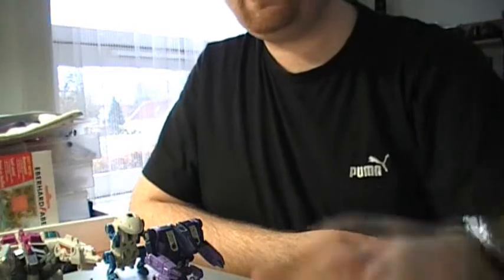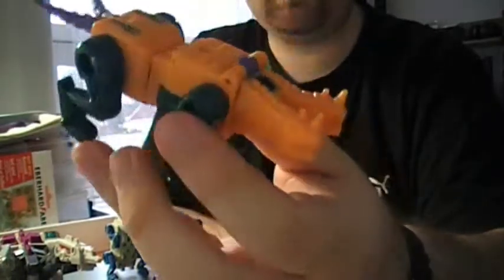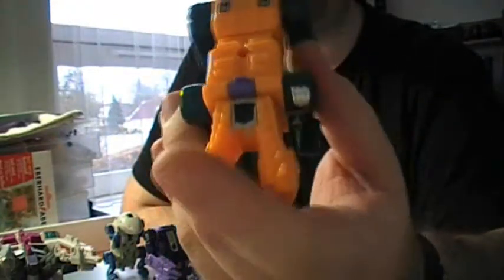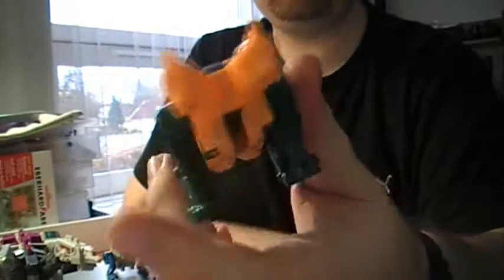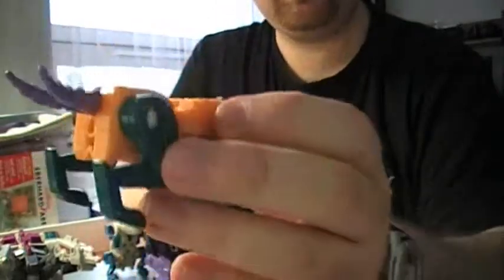The next one is Sinnertwin. Quite a beast. He looks a bit like a rhino but with two heads, as you can see there, and a twin tail. His primary color scheme is also yellow with some green legs and a purple tail. He also combines with the other figures into Abominus.